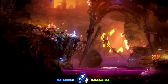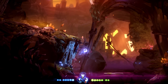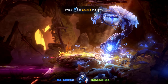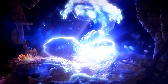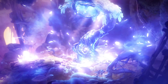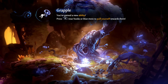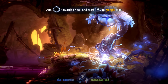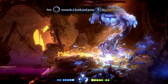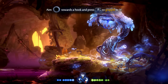Here we go — the grappling ability. Nice. Aim towards a hook and press left bumper to grapple to it.